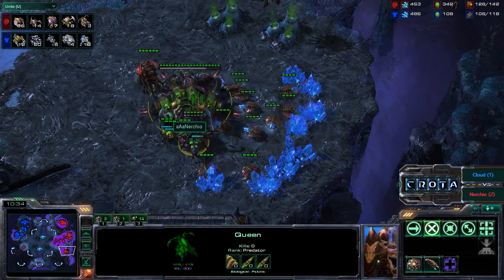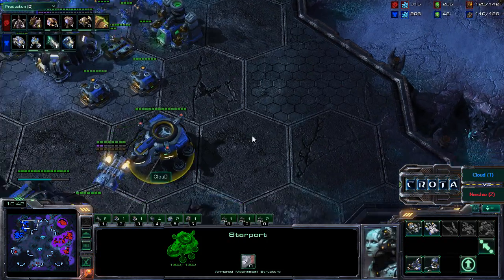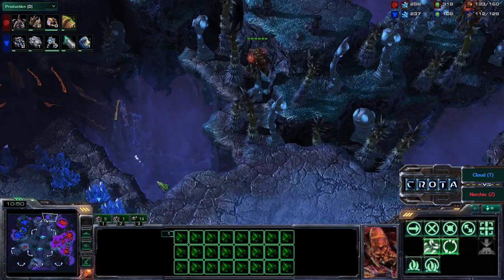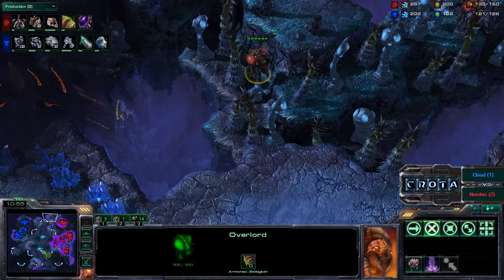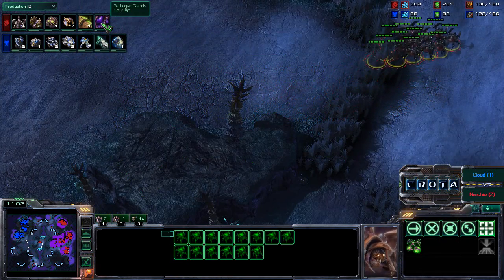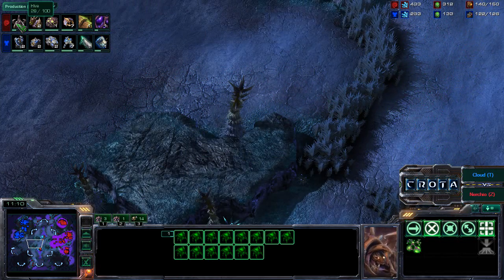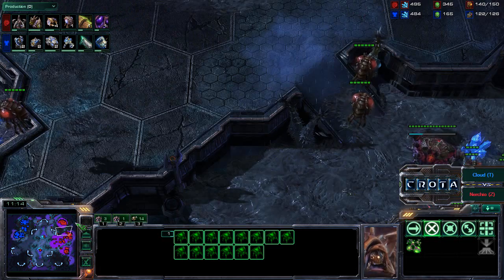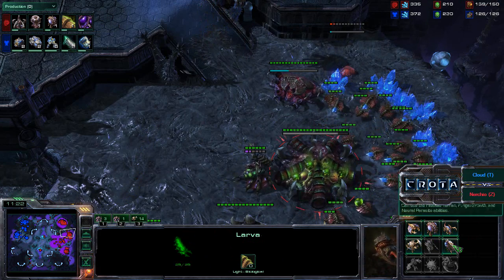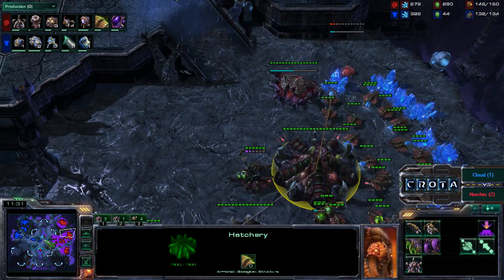Income-wise, it's 66 drones versus 50 SCVs — Cloud needs to make a power play and do it quickly. Perhaps a Starport with a Hellion drop would deal enough damage, but there are enough Overlords to spot a drop in time and minimize damage. Nurchio is already getting into Pathogen Glands and going into Hive Tech — 11 minutes into this game. Very fast Zerg teching here. Once the Infestation Pit finishes researching Pathogen Glands, we should start seeing Infestors training as well.